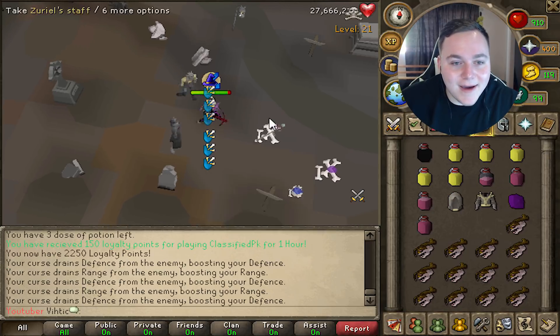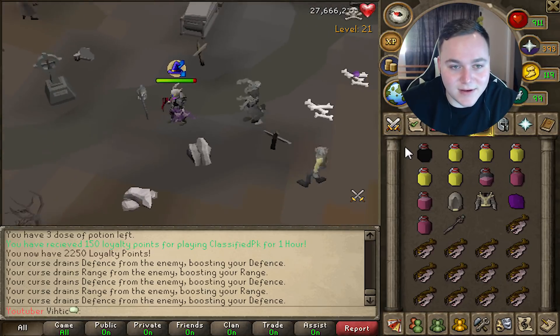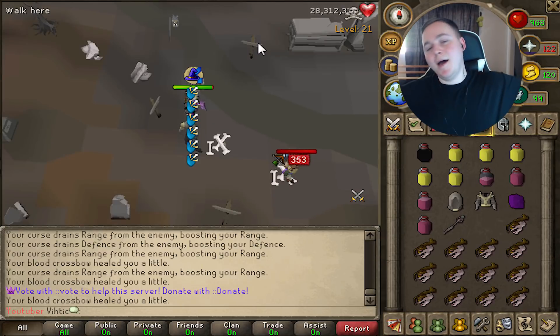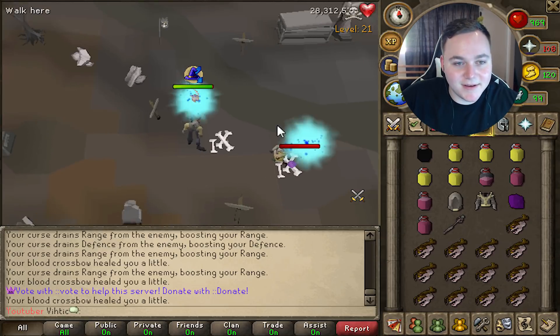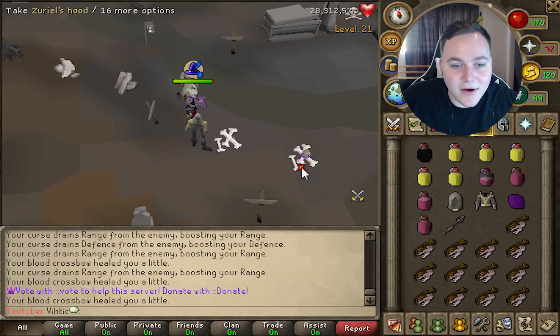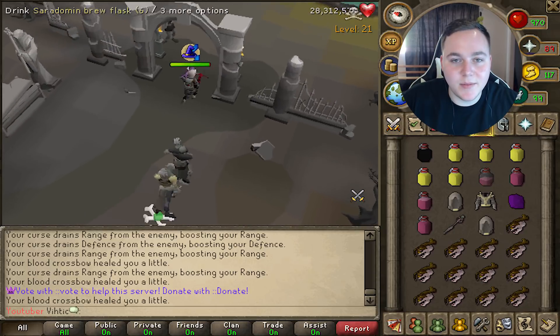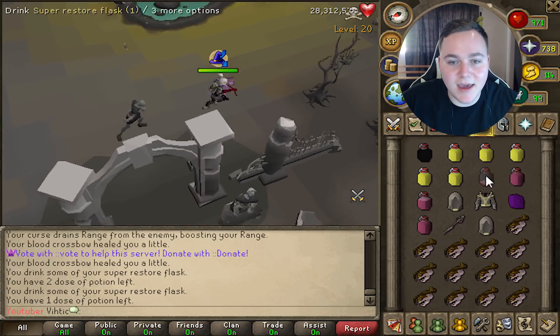More Zeros pieces! I'm gonna stop killing when I stop getting Zeros items. Another Zeros piece — Zeros robe bottom this time? Zeros hood again! Okay, that's where we leave it — could have given me the whole set, could have been great. Could have had cake and juice, but he gave me another hood.